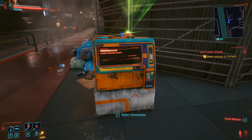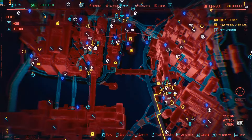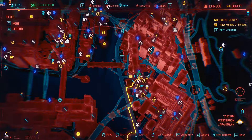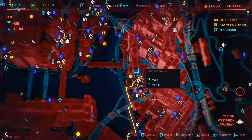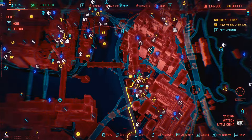Hey guys, how's it going? In today's video I'm going to be showing you where all four joy toys are inside of Cyberpunk 2077. As you see on this map, this is your apartment, your starting apartment. Cross that bridge and you'll hit Cherry Blossom Market. Cherry Blossom Market is where you have the two cheapest joy toys.